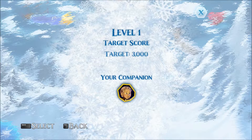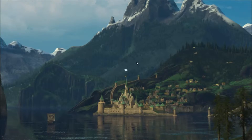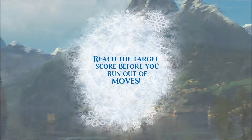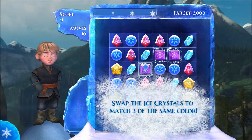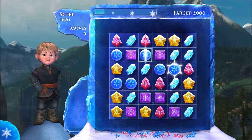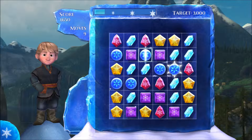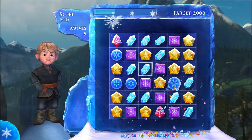Your companion is... I don't know who the fuck this is. I watched Frozen. We're loading. Reach the target score before you run out of moves. Swap the ice crystals to match the same color. We got baby... the caribou man. I don't remember his name. I watched Frozen one time.